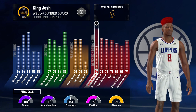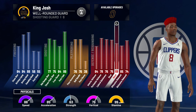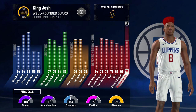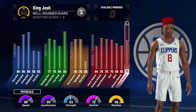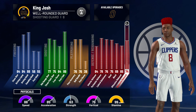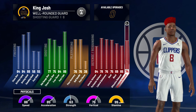For defense, I have a 64 interior defense — not the best, but moving truck definitely helps. I have 78 perimeter defense, 76 lateral quickness, 75 steal, and a 69 block. My rebounding is 65 offensive and 74 defensive. For physicals, I have gym rat on this build so I get a plus four, and another plus four for being 99 overall — a plus eight total. That gives me 86 speed, 85 acceleration, 63 strength, 79 vertical, and 99 stamina.